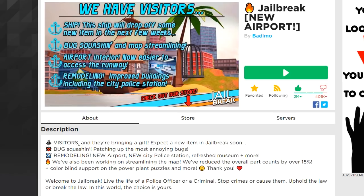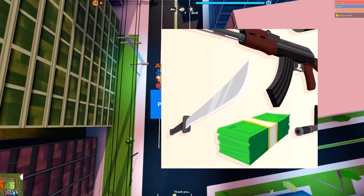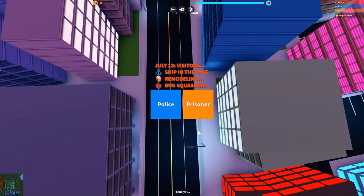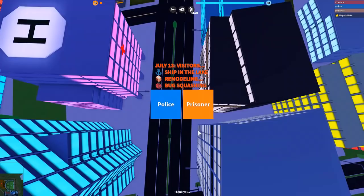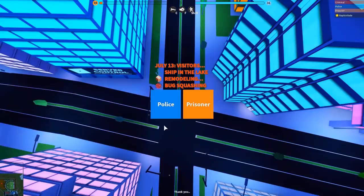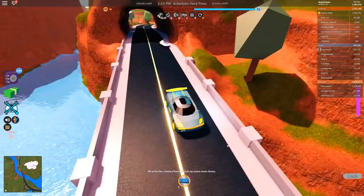The visitors are pirates and they're bringing a gift — expect a new item in Jailbreak soon. I already pretty much know what it's going to be. A long time ago there was a sword icon made, and I suggested to Asimo adding knives. I think they saw Murder Mystery getting popular and One Piece being really popular, so they decided to add a pirate cutlass sword to the game. I'm pretty sure the new item is going to be a pirate sword or cutlass.